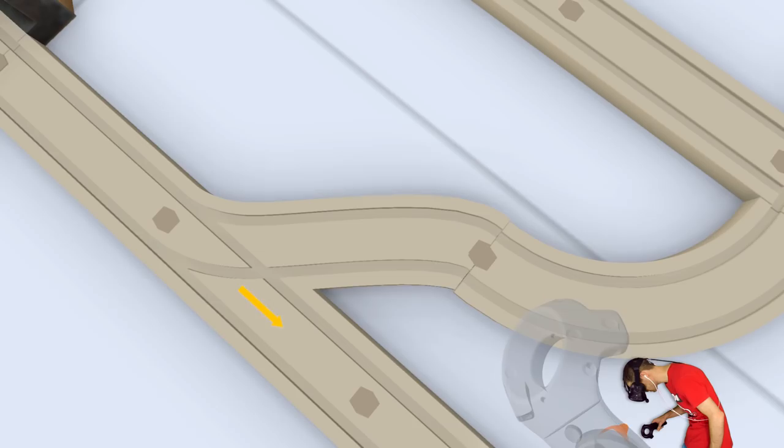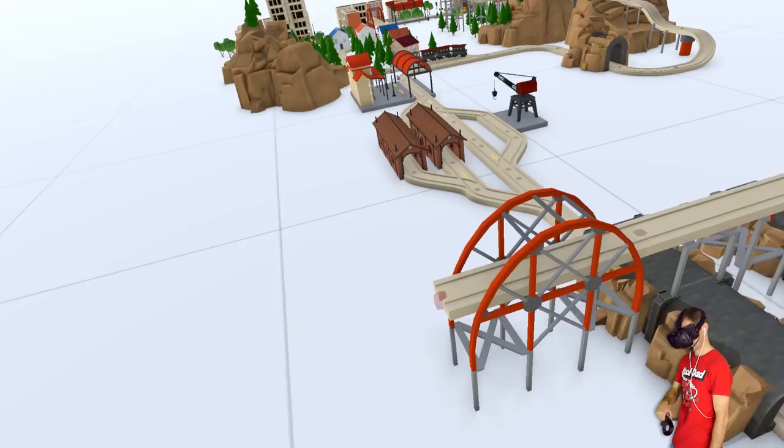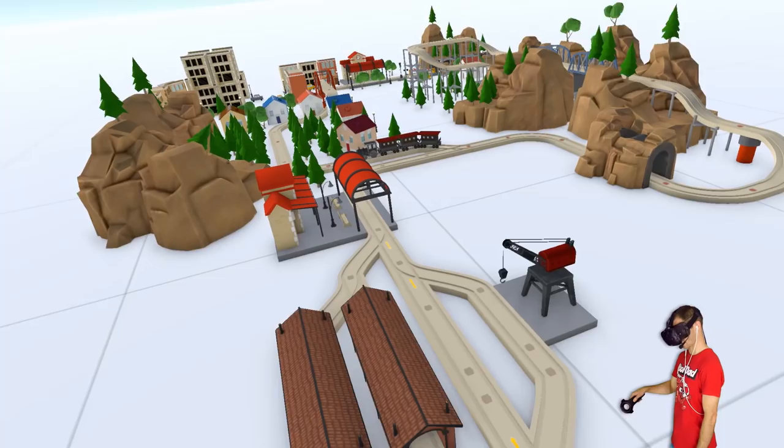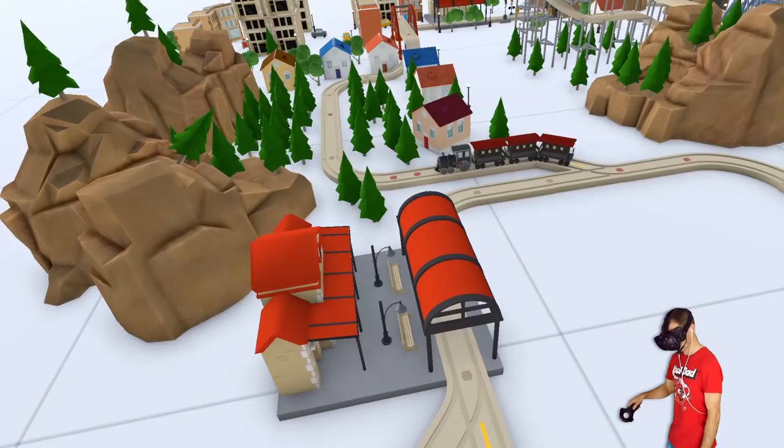Is that lined up? Eh, it's lined up alright. Let's do a bit of a loop and see if we can actually get this thing going around, see if this thing works. We'll go straight through here, straight through there, and that should be good.